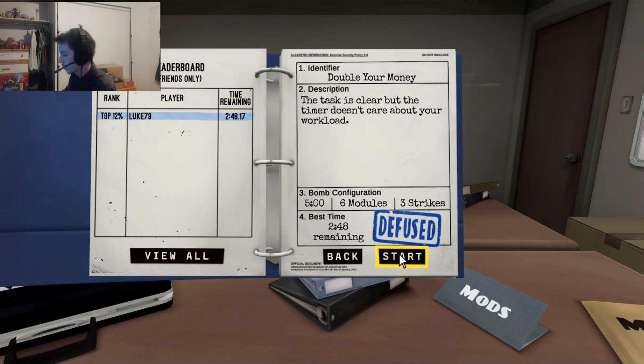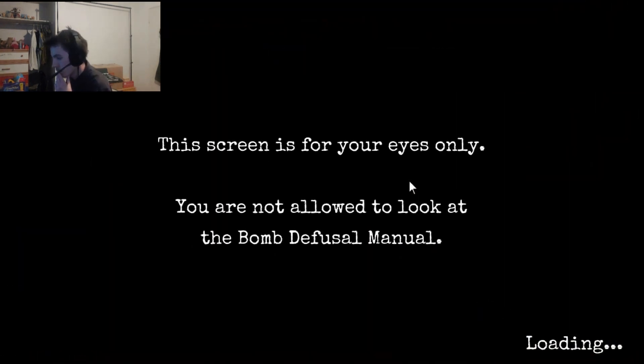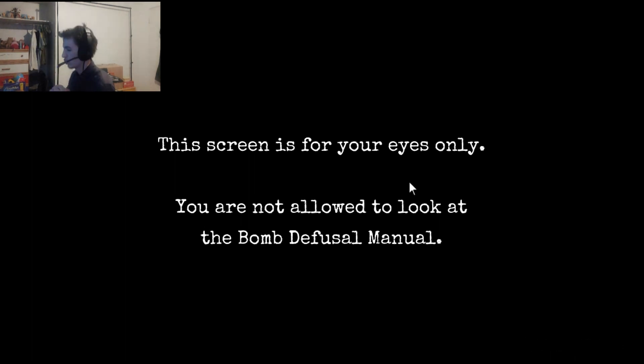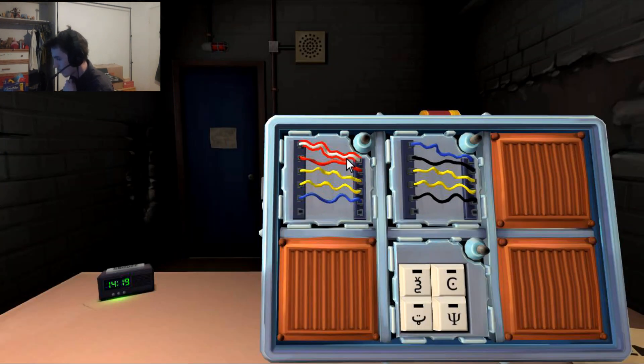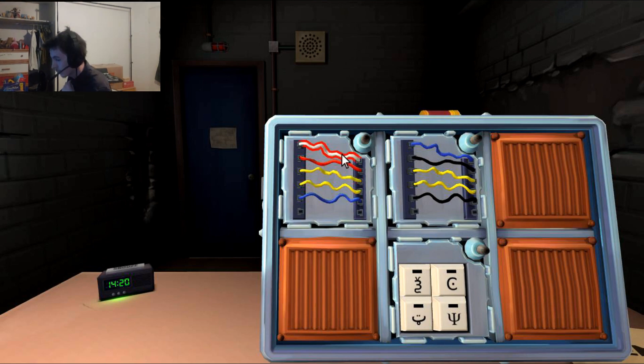Okay, that doesn't sound so bad. Yeah, it's not that bad. There's just a lot of modules. Alright, you ready? Yep. Let's do it. Let's start off with the first wires — I got five. Is the last wire black? No, it's blue. Is there exactly one red wire? There is. Is there more than one yellow wire? There is. Cut the first wire. Okay, boom.